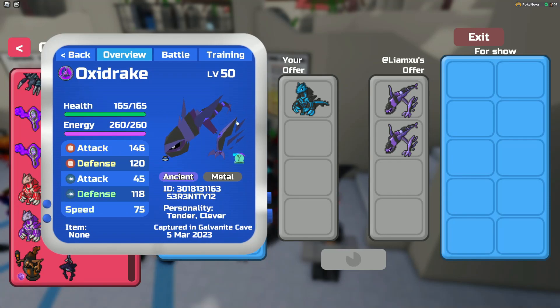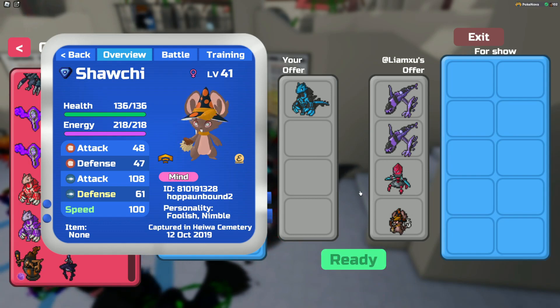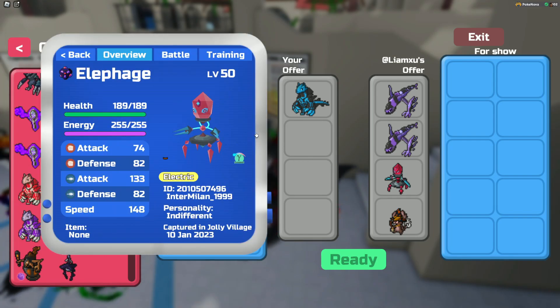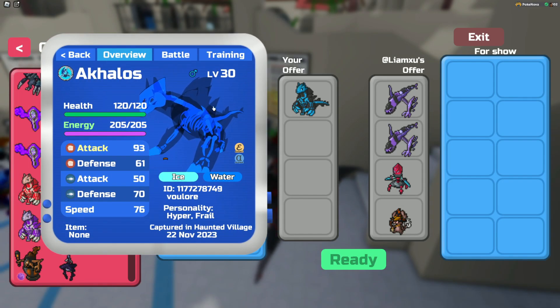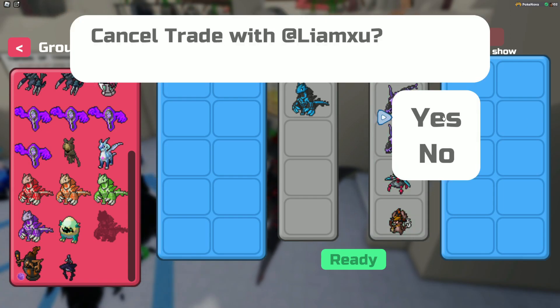Liam pulls out a Gamma Oxydrake, Gamma Elephage, and a Gleaming Halloween Shot trade. I'm not too sure if this is worth it right now — Gamma Elephage is a really cool gamma roam and there's not many of them out there, but the rest of the offer is just trash. This seems like a realistic offer since Gleaming Halloweens when they first start off aren't usually the highest in value. I'd say it's decent right now — maybe it's an L, and in the future it might still be an L, maybe not.